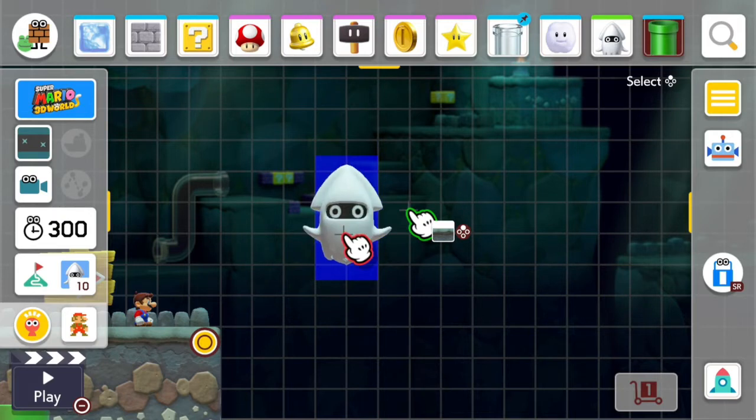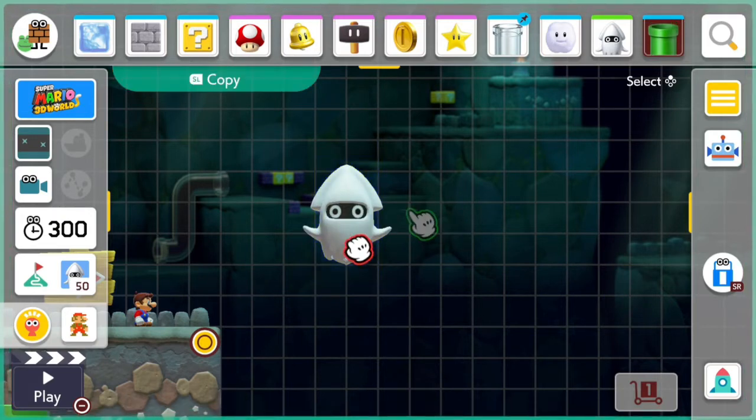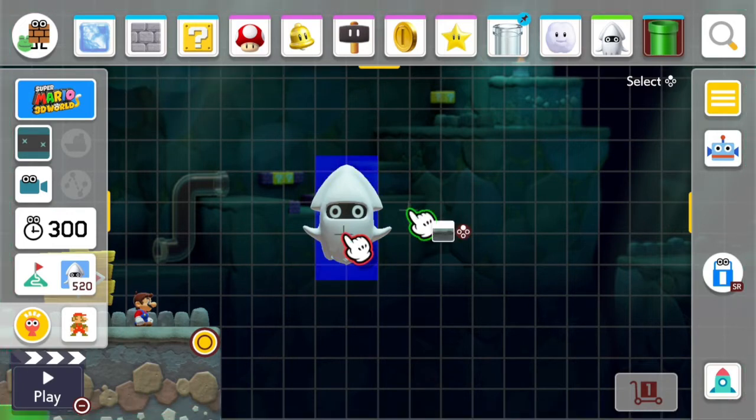Now to create a black hole we have to copy this. Right now it's 10 because it thinks it's inside a pipe. So now we're going to copy it 480 times.